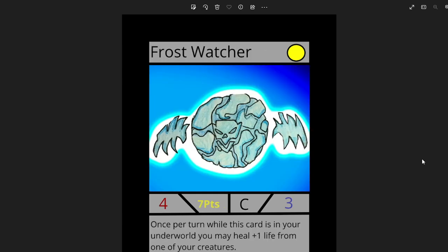Frost Watcher — this one's by Adam Lightning. Really cool artwork. I added a kind of white effect on it, which I think looks really cool. I really like the aesthetic of this card. It's 4 attack, 3 life, 7 points. And once per turn, while this card is in your underworld, you may heal 1 life from one of your creatures. Not the best ability, but it is only 7 points, so it has really good stats. Definitely a good card stat-wise.